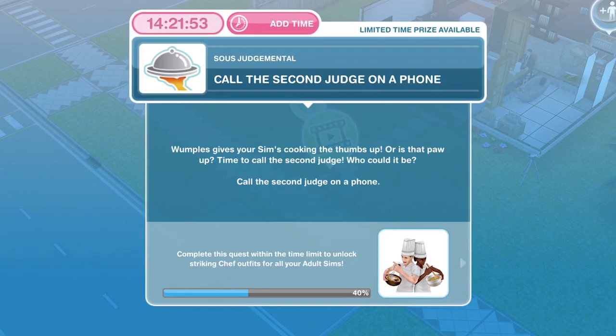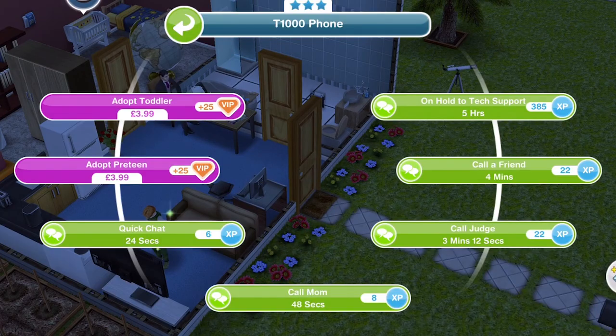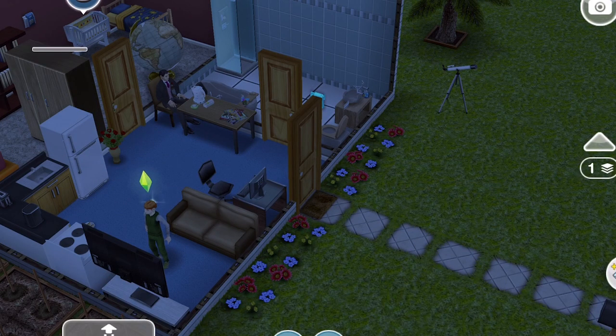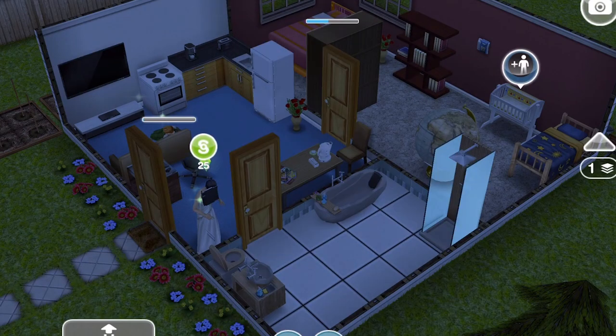Now we need to call the second judge on the phone. Wumples gives your Sim's cooking the thumbs up. Time to call the second judge — call the second judge on the phone. Calling the judge takes three minutes and twelve seconds on a three-star phone. If you are using a two-star or one-star phone, it will take you slightly longer. We have finished calling the second judge.